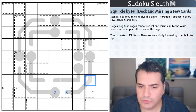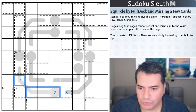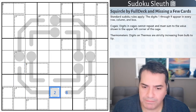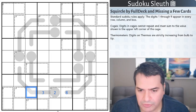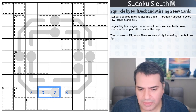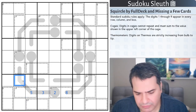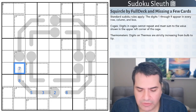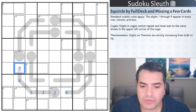We also have thermometers — digits on thermos are strictly increasing from the bulb to the tip. So from the bulb heading towards the tip, we need to be increasing as we go. If that's a two, this would have to be three or higher. I don't have to have consistent steps — a difference of one, two, or three is fine — but what I cannot do is go back down, as that is clearly no longer strictly increasing.